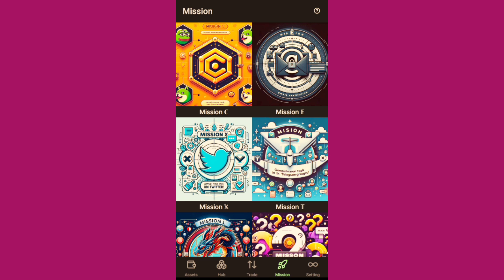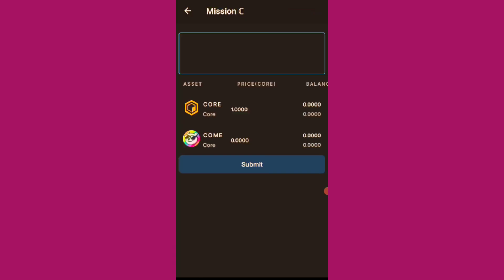Stay tuned and make sure you hit the subscribe button so you don't miss out on subsequent updates. To complete Mission C, you need to have CORE on your OpenEAS app and you also need to have the COM token. OpenEAS just partnered with this COM platform to promote them, and the coin is still very cheap, so we can use our CORE to buy COM on the OpenEAS app.